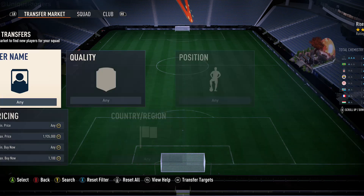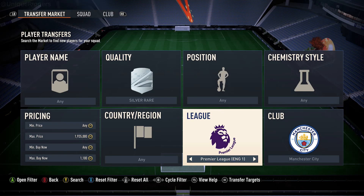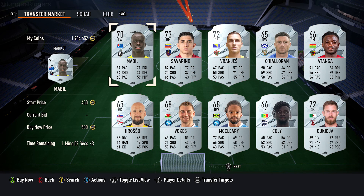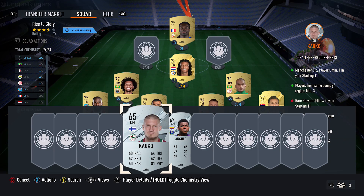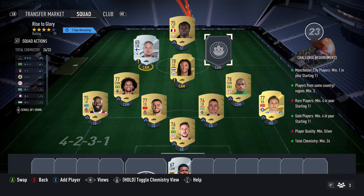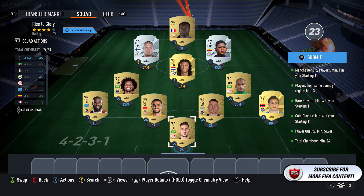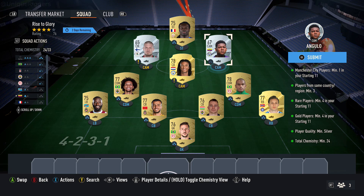For the next two slots, just pick up the two cheapest RAG sealed cards. These were 500 coins at last check, though the price is slowly going up. Pick them up and put them into these two slots to complete the SBC. So in summary: eight players from one league with one being a RAG card, your Man City player, then two RAG sealed cards, and the SBC is complete.